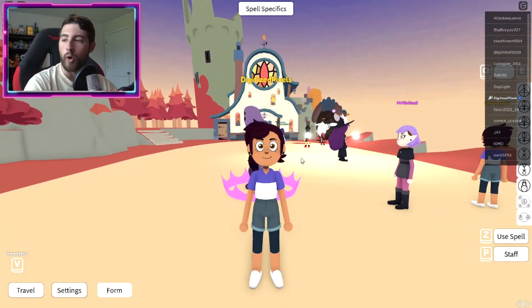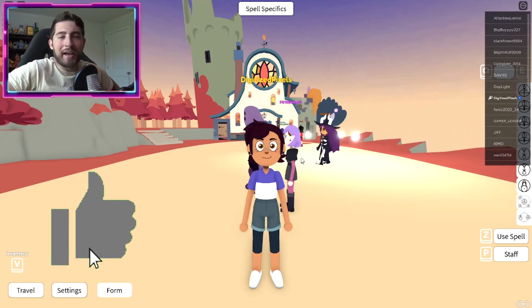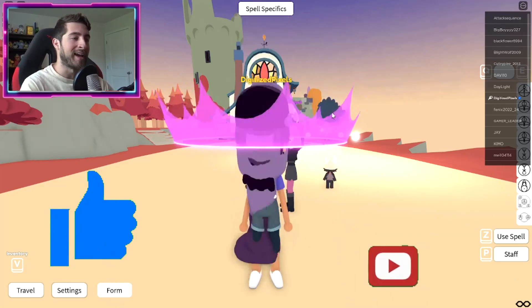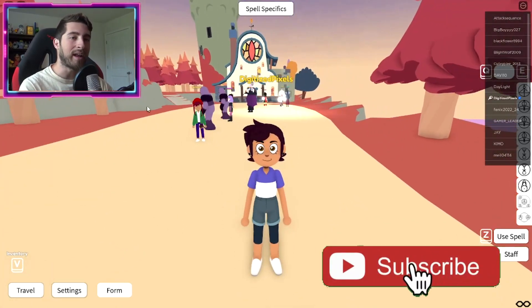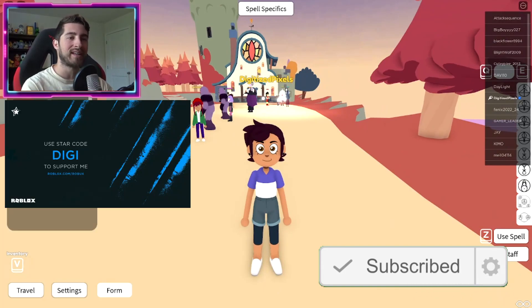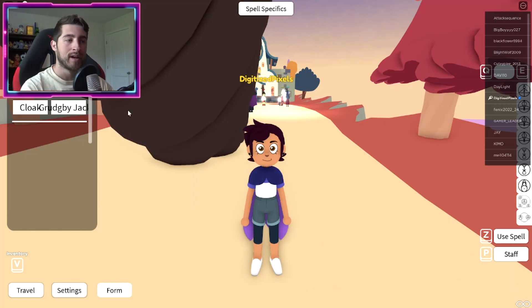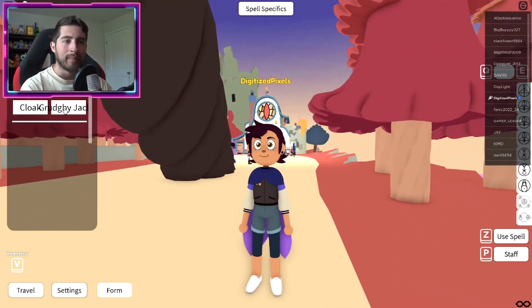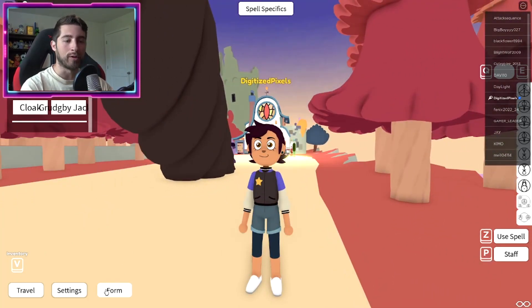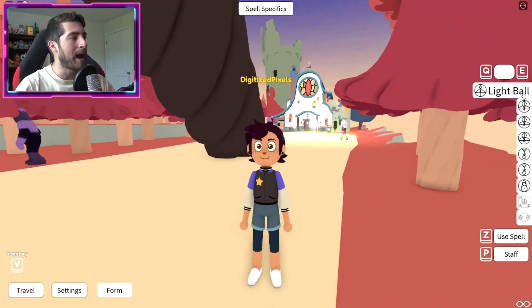We're starting off with the good old Luz - I like to call them different names from the Owl House show because I'm weird that way. We've got a couple of things over on the left - you can see actions there. You may not be able to see it because of my beautiful face, but we can get a cloak on, and I think there's just like a jacket. You can turn those on and off.